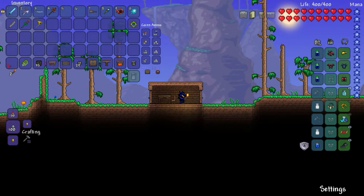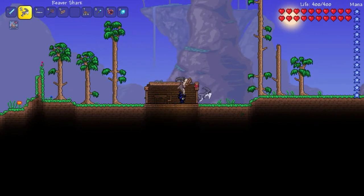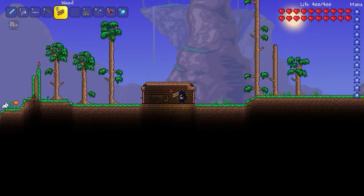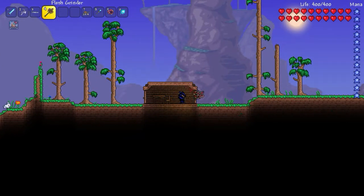Step two is get rid of this wood and this wood, and place them here and here. Now grab your hammer and do this.